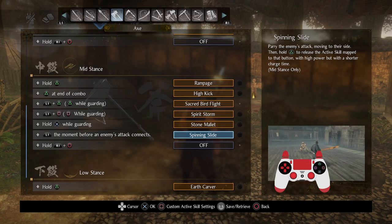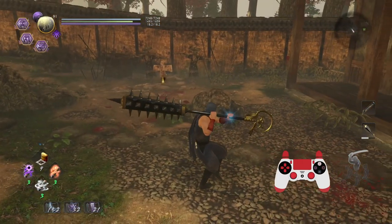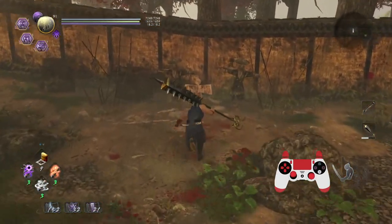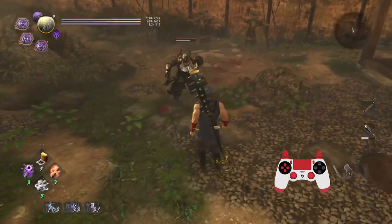Spinning Slide can take advantage of pre-shifting — parry the enemy's attack, move to their side. This works on many yokai attacks and projectiles too, which is kind of funny. Then you hold triangle to release the active skill mapped to that button with high power. It basically speeds up the charge time so you can get to full charge remarkably quickly. Lumber Chop normally takes this long fully charged — now I'm going to use Spinning Slide in mid stance and you can pre-shift.